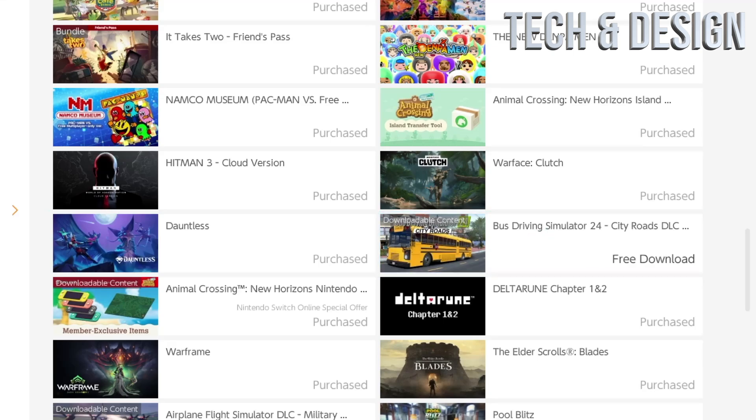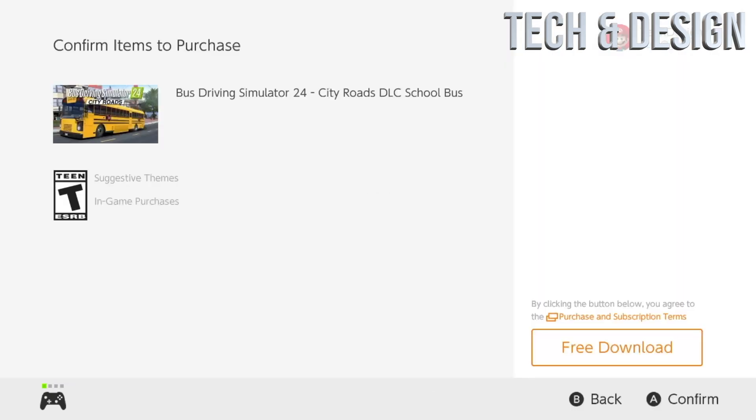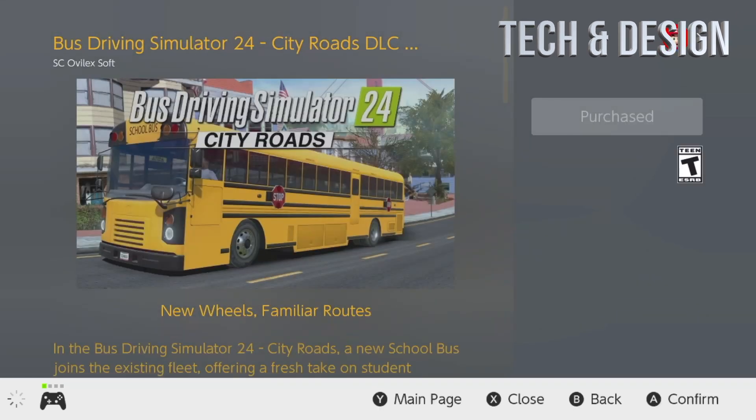We're also going to take a look at this game right here, so we're going to download the content. Just wait for it to load up, then tap free download and confirm free download on the bottom right side. Once you see the thank you screen, you're done — just go back and keep downloading whatever content you want.